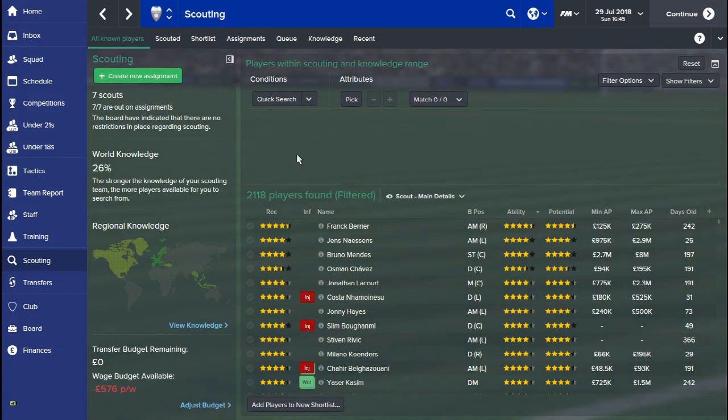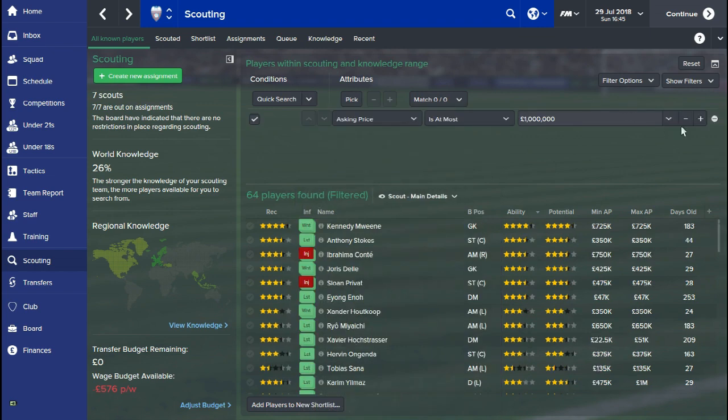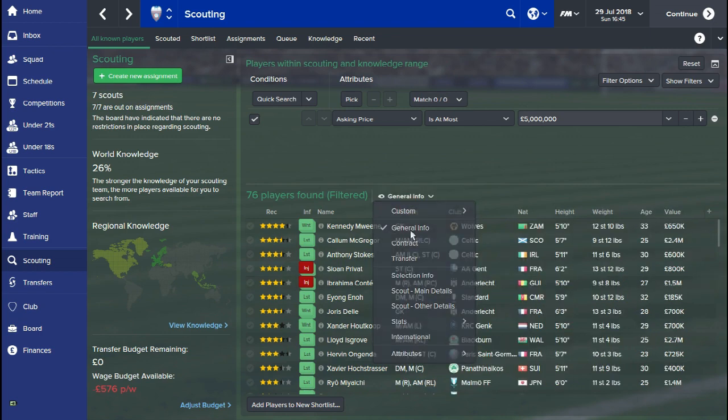My first tip is how to find bargain players. What I've done here is clicked on realistic transfers — these are all the players that would be interested in coming to my club that I know of. A really good tip: if you set it by ability, obviously all the players that you have scouted will go to the top. Set it by asking price, for about 5 million pounds, and then by general info — what you're going to be looking for is comparing the value of the player against the asking price.